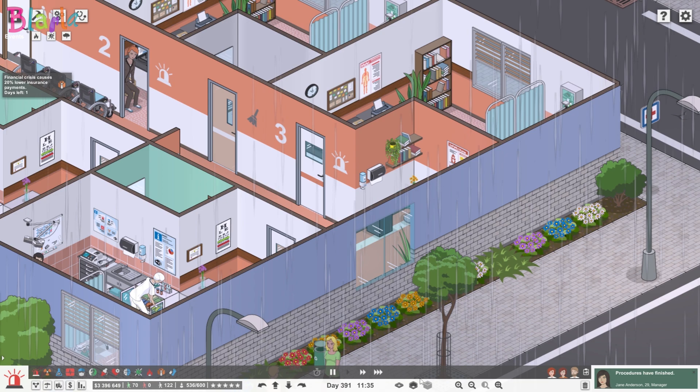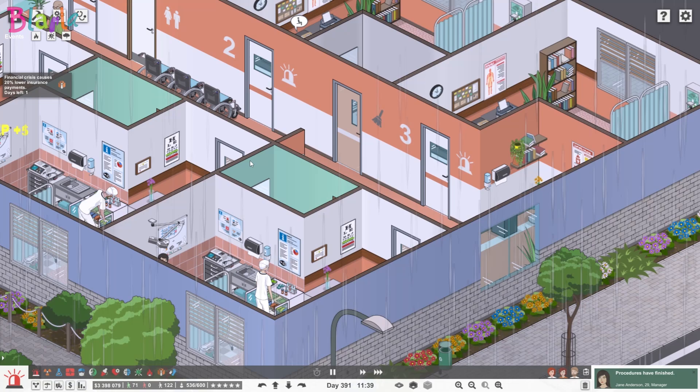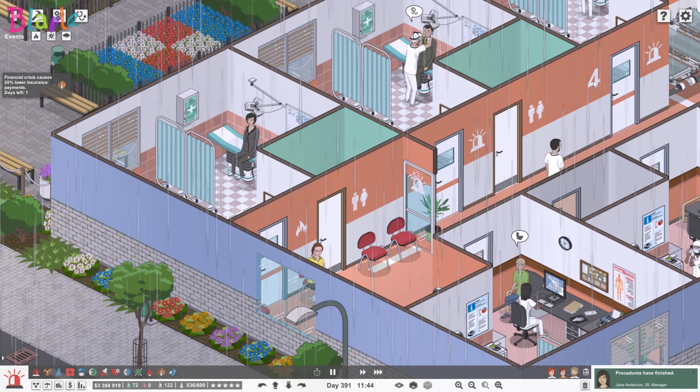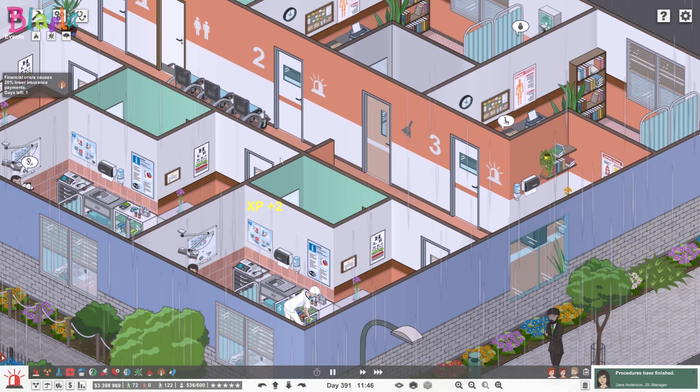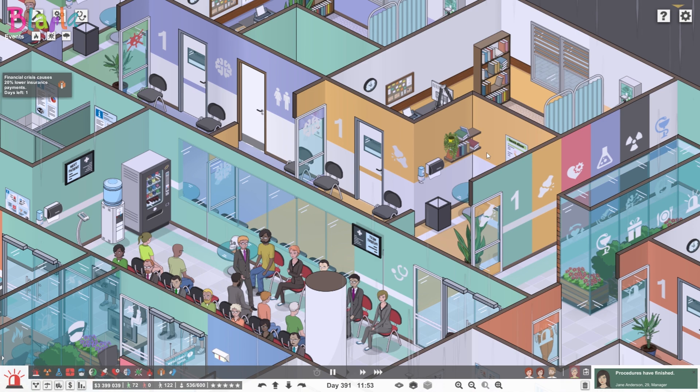Emergency has this lovely big space, but the smaller departments just have small waiting areas outside their main rooms. This here is traumatology - very similar color to emergency but with red accents instead of black. This is also emergency as you can see, denoted by the door - staff signage is black, otherwise it's all white. In this direction you can see we have orthopedics and their waiting room outside.